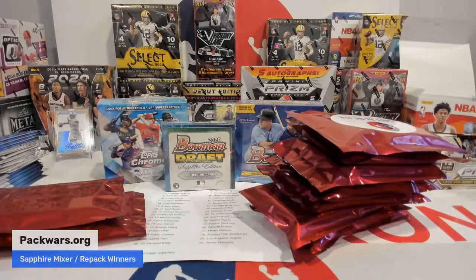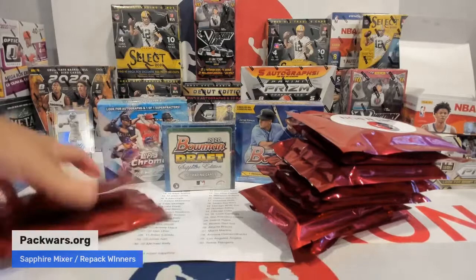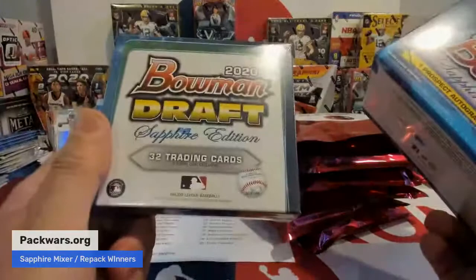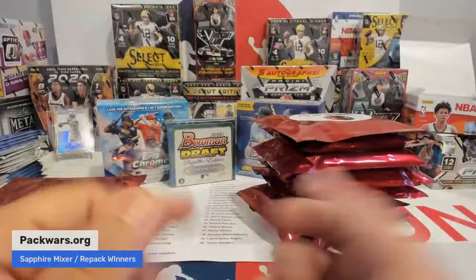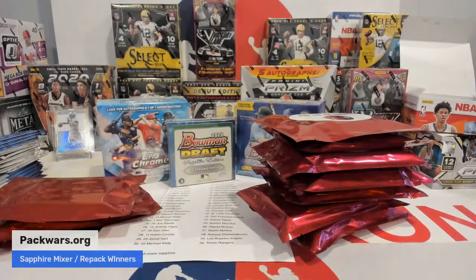What do we have? A Sapphire Mixer, brand new. 21 Bowman Sapphire Edition, 2020 Bowman Draft Sapphire — which is just ridiculous — and then Topps Chrome. Repack winners: big repack Eric Hastings, little repack Billy Schuller, second filler big repack Billy Schuller, small mini repack Ken. I'm going to reload the Home Rip Party Packs. People have been absolutely dominating on them, so we'll reload those on the website while we're gone.